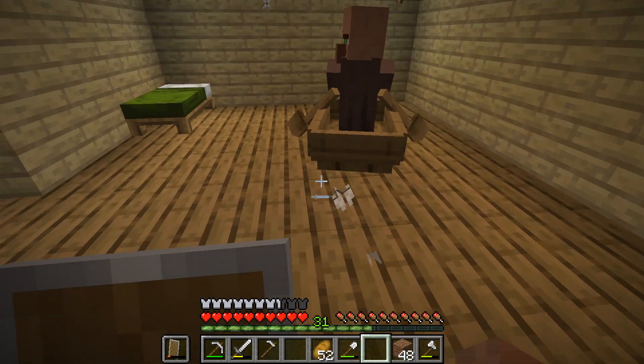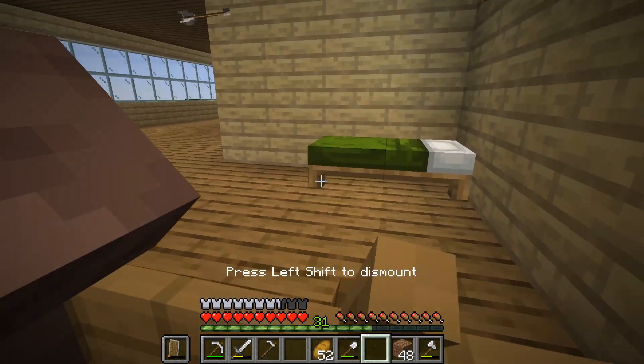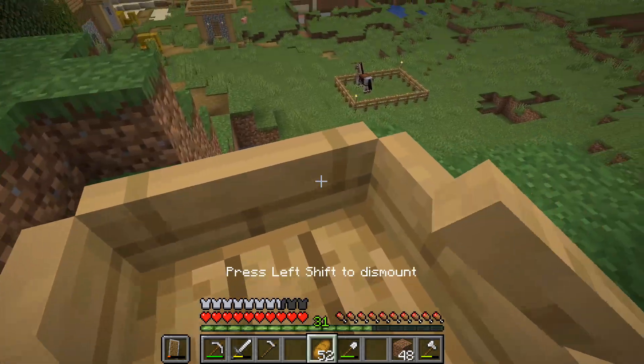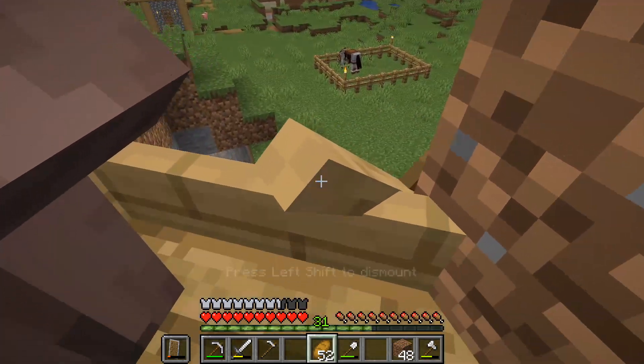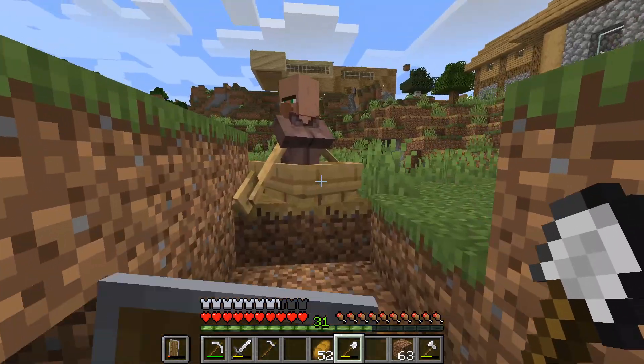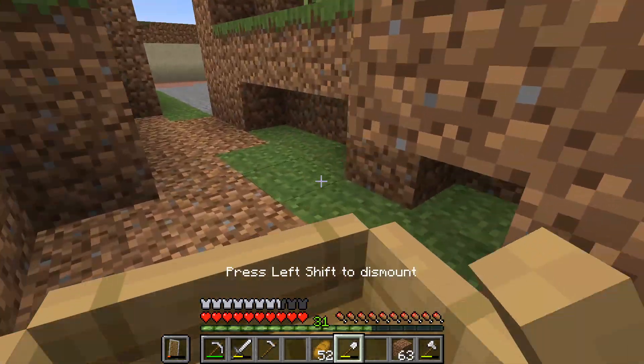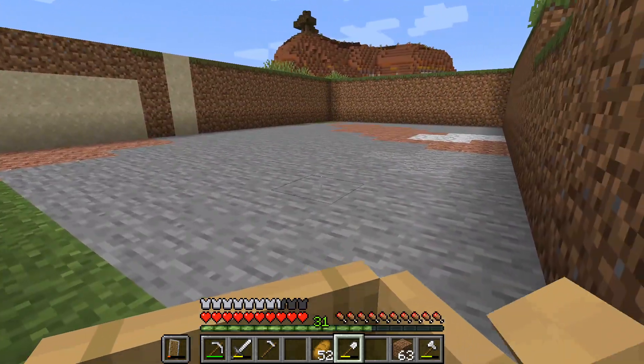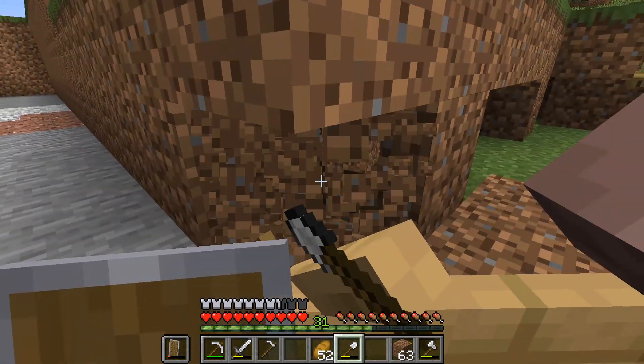The next morning I decided to take this man into the cage. He's been coming in and out of my house constantly over the past five episodes, so I'm sorry to say, but Bartholomew — you're going into the cage, brother. I got him there in under three minutes, which was pretty good for me, and he is my first prisoner.